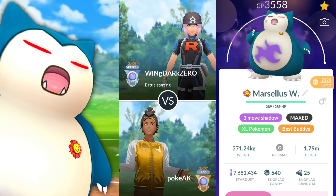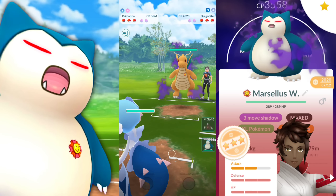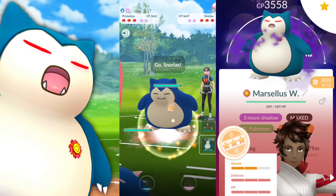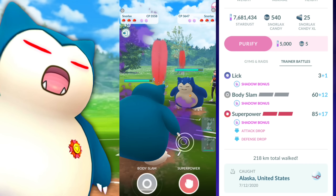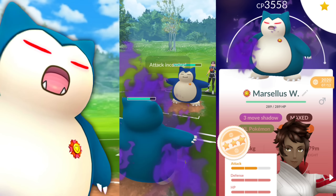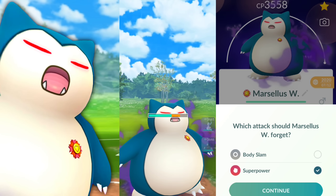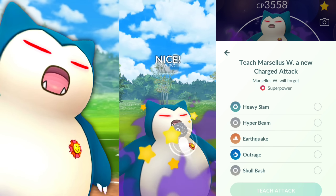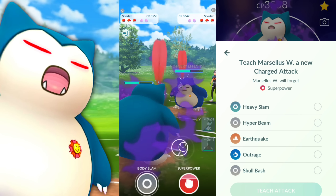Welcome back trainers. In this video we're going to be going over how Shadow Snorlax, or regular Snorlax, is one of the best safe swaps for the Master League - open or premiere. Snorlax is also good for the Ultra League and you can even use it for the Great League, though it's going to be squishier there because of the high combat power taking a lot of damage.